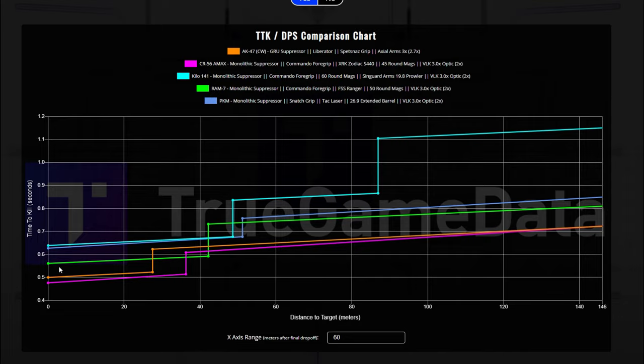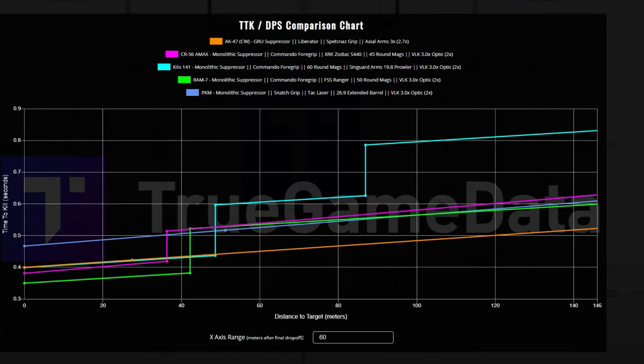This green line here is the Ram 7. The first damage drop-off for the Ram 7 is around 42 meters, but the Ram 7 has very minimal recoil. Once you hit your headshots — and let's look at headshots real quick — the Ram 7, which is this green line, is actually the fastest time to kill out of all these assault rifles, including the PKM. That just shows you how good the Ram 7 can be once you get a handle on that very light recoil. It's very competitive.